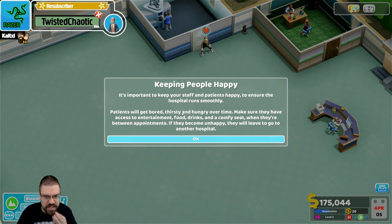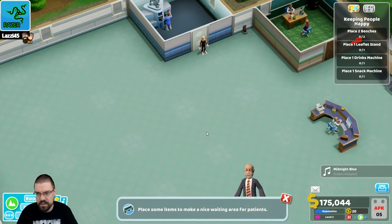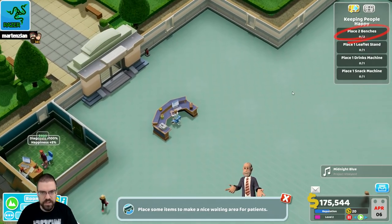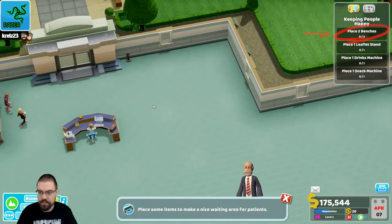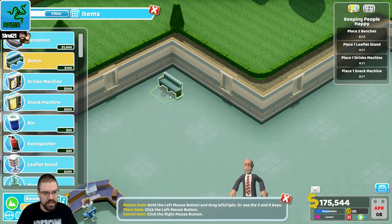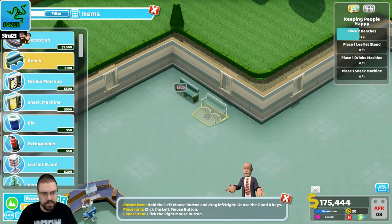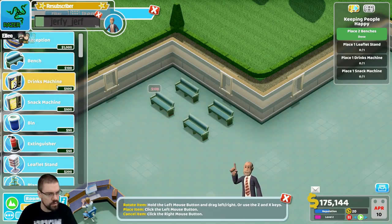It's important to keep your staff and patients happy to ensure the hospital runs smoothly. Patients will get bored, thirsty, and hungry over time. Make sure they have access to entertainment, food, drinks, and a comfy seat when they're between appointments. If they become unhappy, they will leave and go to another hospital. So we do have to make a little waiting room. Let's do some benches and a drink machine.